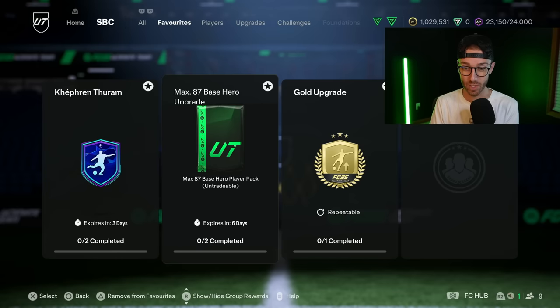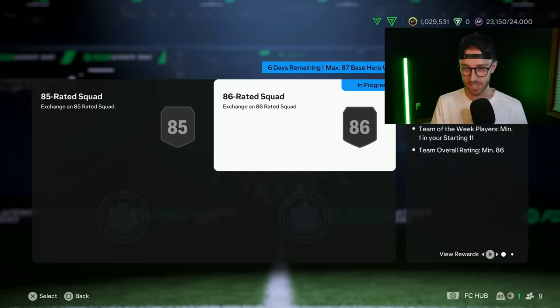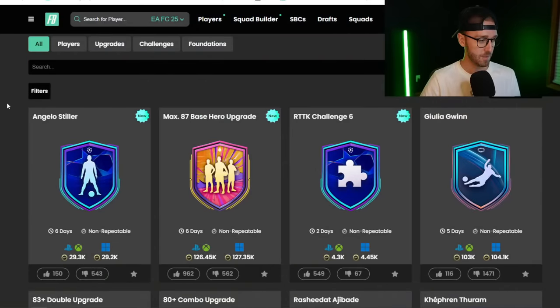EA dropped the big max 87 base hero upgrade SBC. They actually did it yesterday. So mark that down — remember that Wednesdays maybe are the new days that we're getting the icon and hero upgrades. Very interesting schedule this year so far, especially with this dropping yesterday. Let's get to the pack.